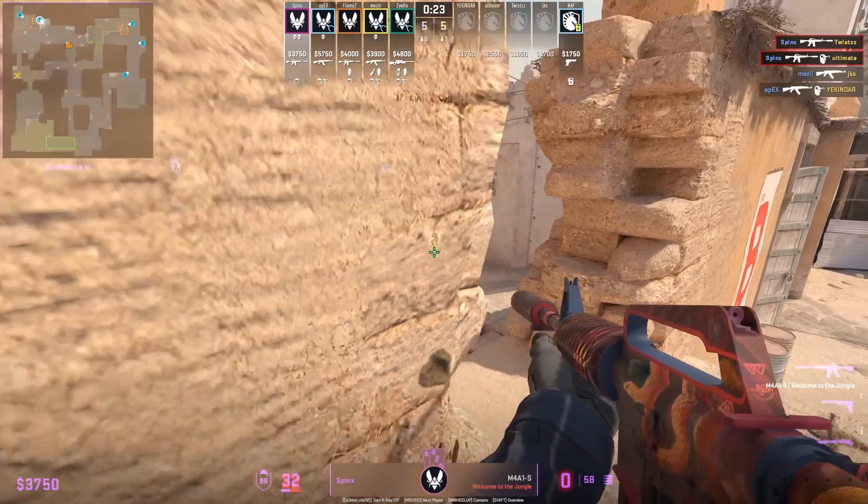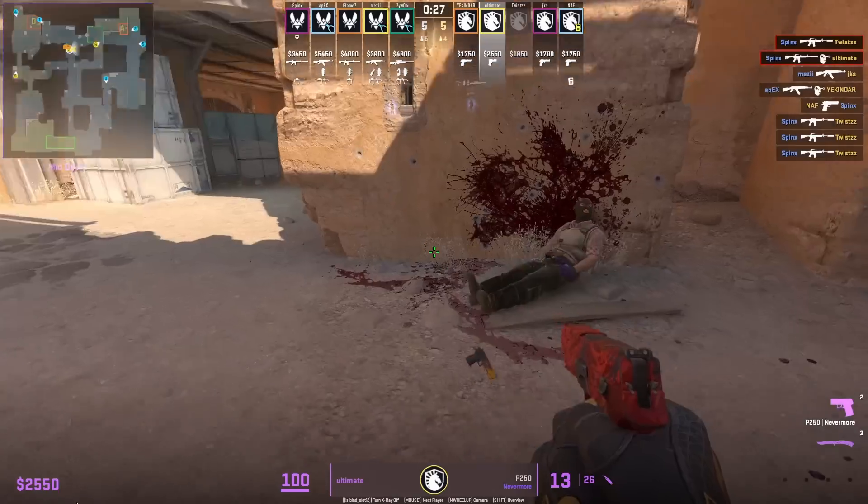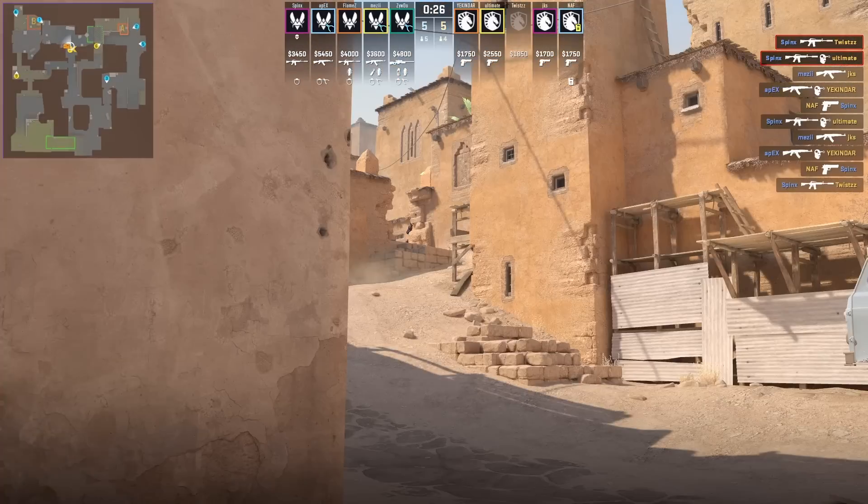If you are going to play this position, make sure you have a teammate holding your tunnels. From Team Liquid's POV, it's very hard to spot Sphinx and since he is not exposed a lot, it's going to be very hard to hit him.